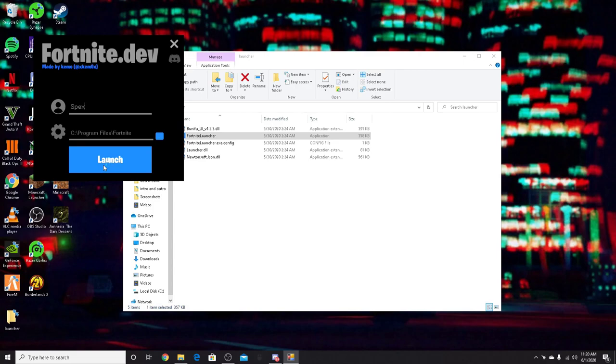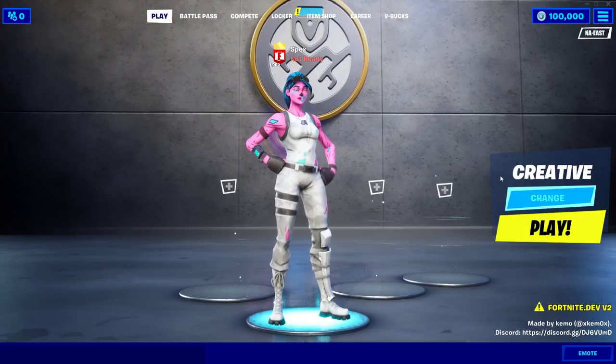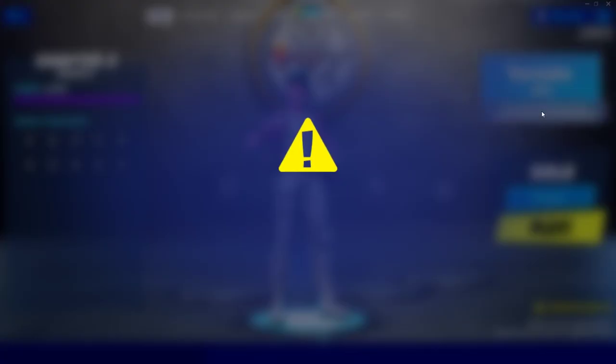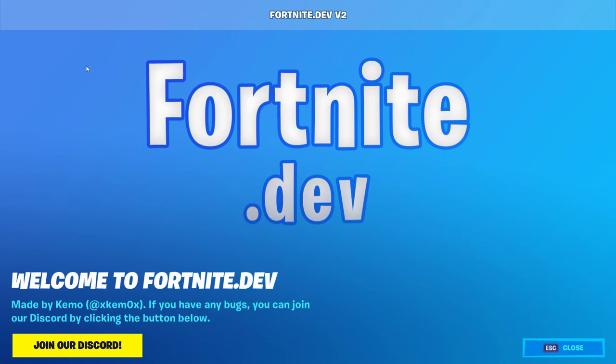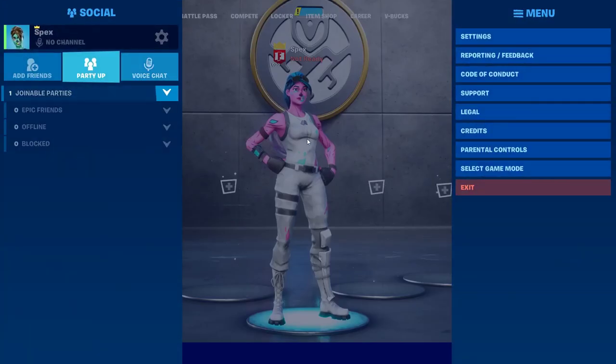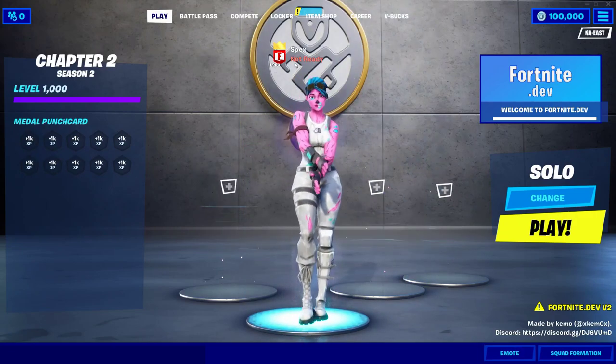Okay guys, so we've now loaded into the Fortnite dev. Let's see — if I click on it, it says 'Hello, welcome to Fortnite.dev'. So it's not a real account — you can see there are no friends, the level is 1000, and do we have everything? Our name is Specs.